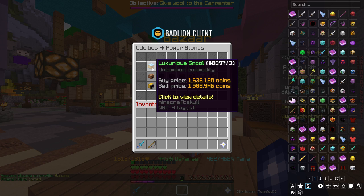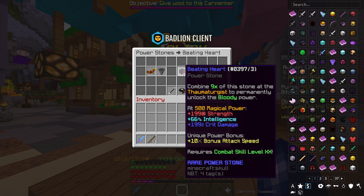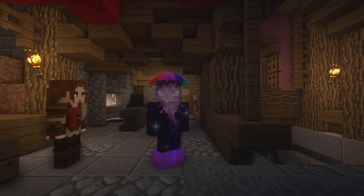It's easy to jump to conclusions and say the Luxurious Spool is the best because it gives 443 crit damage — obviously dependent on your magical power. Whereas something like Bloody gives you way less crit damage but also gives a decent amount of strength. You have to consider what weapon you're using and what reforge you have on it. If you're using a weapon with Withered, which gives a big strength buff, you want to counteract that with crit damage. Therefore, on your power stones you might go for something more crit-damage-heavy rather than a balanced option.